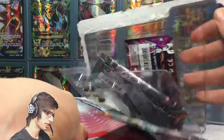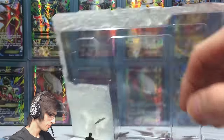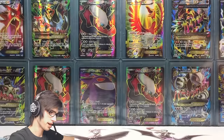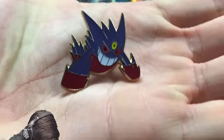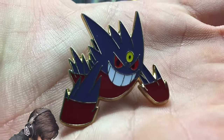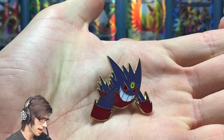Without further ado, let's get into this blister pack and see what we can get. That came apart pretty sweet. Let's have a look at this pin — Mega Gengar! I absolutely love Gengar. Check out that green — cheeky cheeky green, that is awesome. Let me know in the comment section below what you guys think of that Mega Gengar pin.